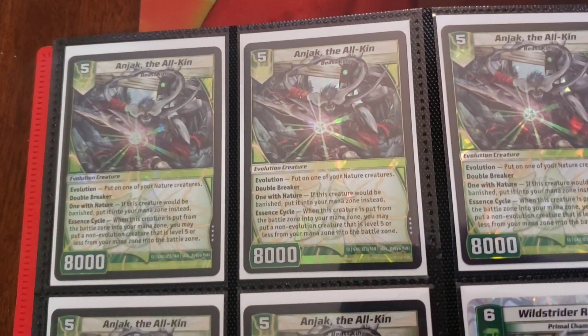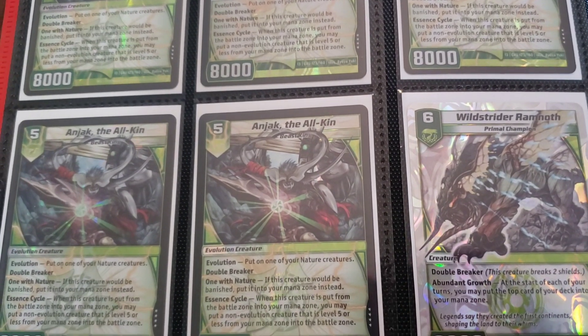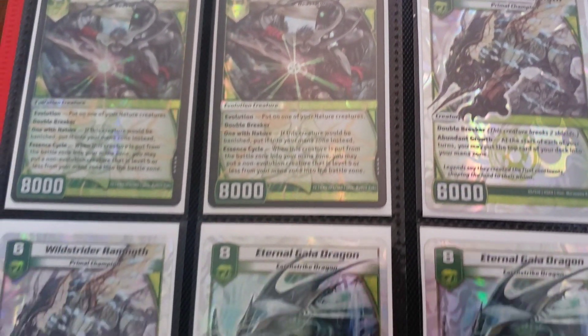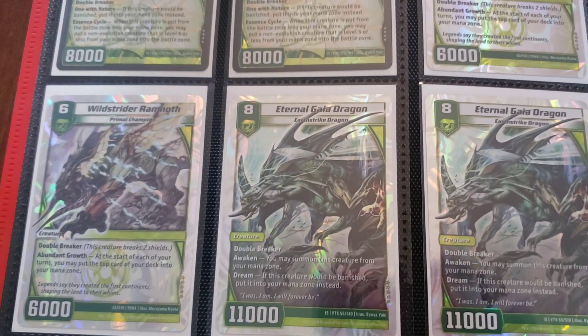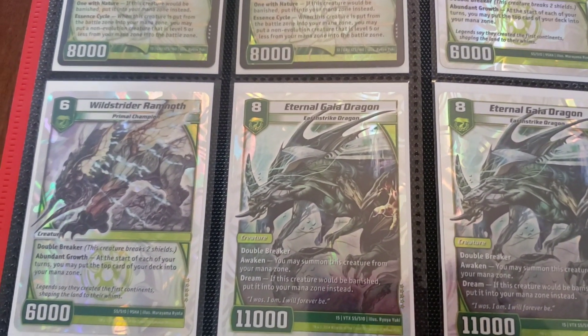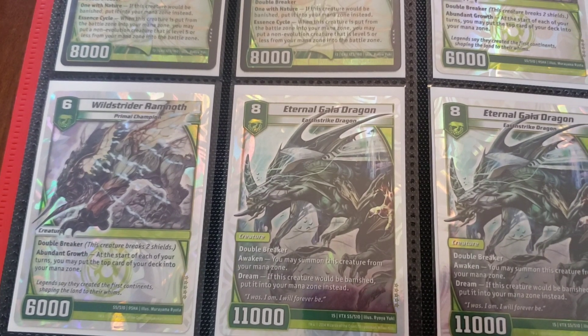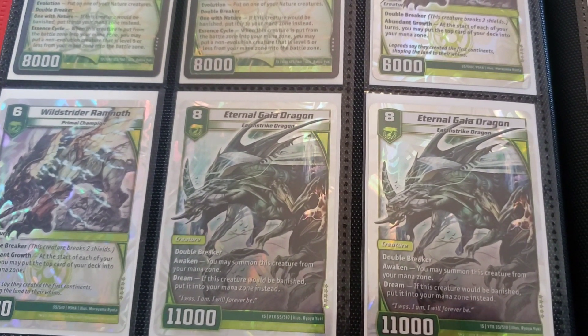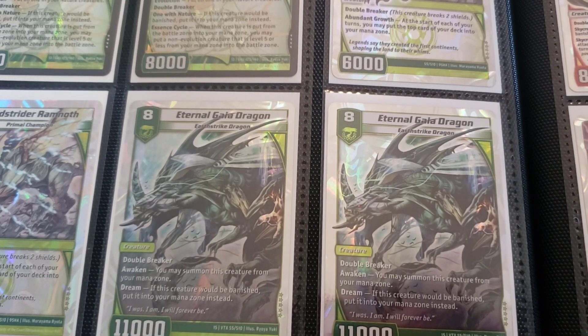There's more Anjak elsewhere, but I should have had another completed playset there and I don't — that bothers me. Anyway, Wild Strider Ramnith — that card is amazing. I definitely want more copies, because I've been playing the hell out of it lately. Eternal Guide Dragon — it's funny in theory, but it's ass in practice.